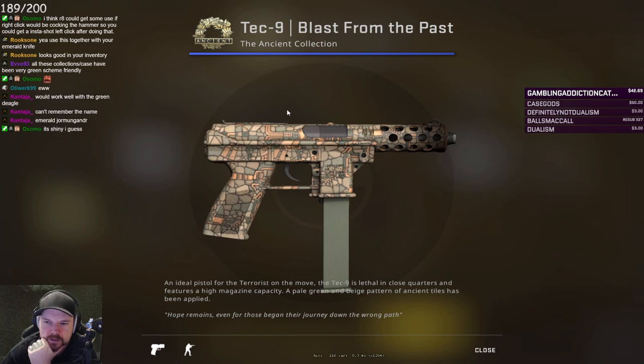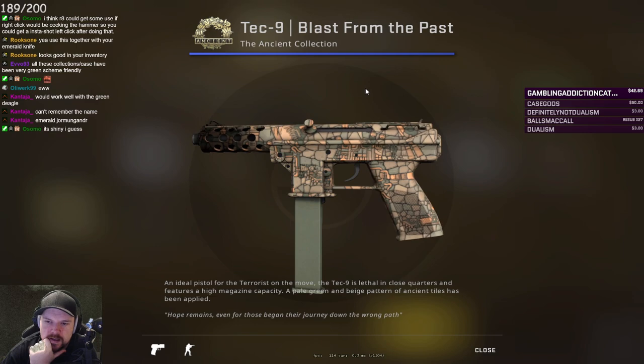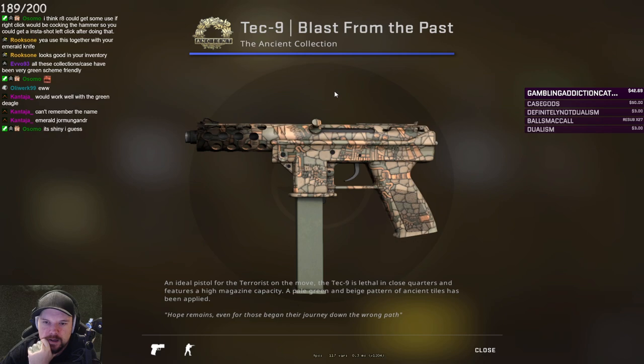Blast from the Past. It's got these mosaics and stuff — kind of a cool idea. Don't really like the color scheme, and I think that purple skin from one of the other collections was way better than this. It looks clean, but I wouldn't use this at all.